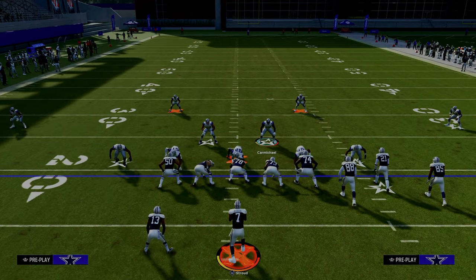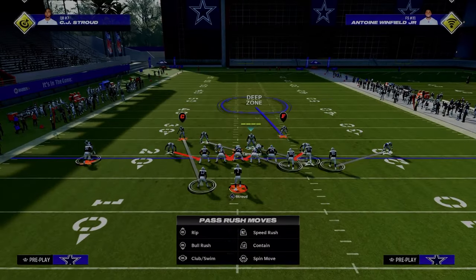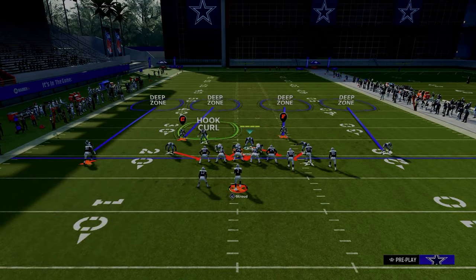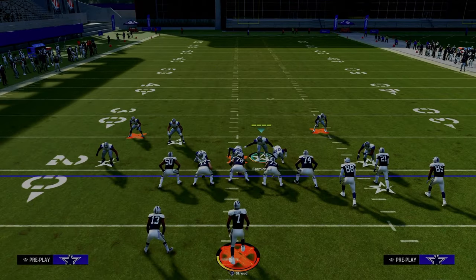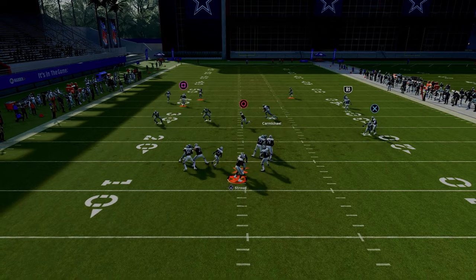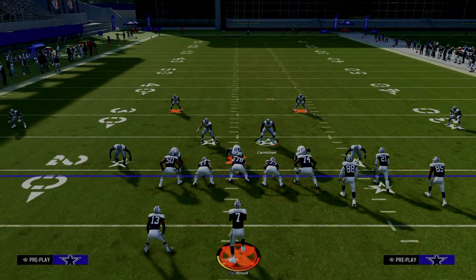Now I want to show you our coverage variation from a pressure perspective. We're going to do everything I just said, but we're going to crash our defensive line underneath, then zone out our linebackers. The outside guys are blitzing — you need to put those guys in flat zones. This is a great little coverage defense that looks exactly the same as your pressure. So if they block a running back, this is still going to create really good disengages and sheds because of what 3-4 Odd brings to the table.